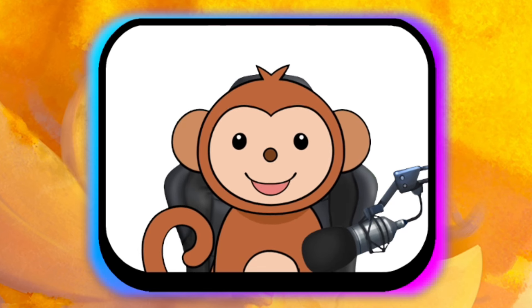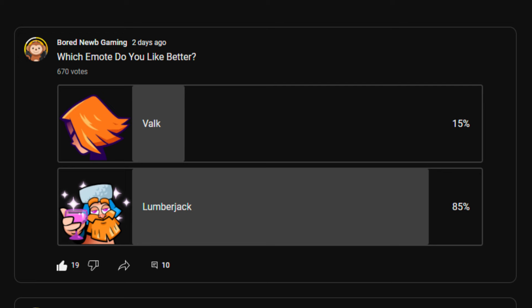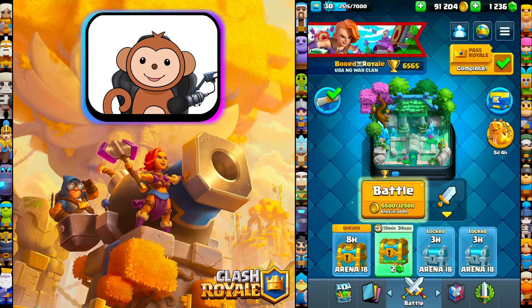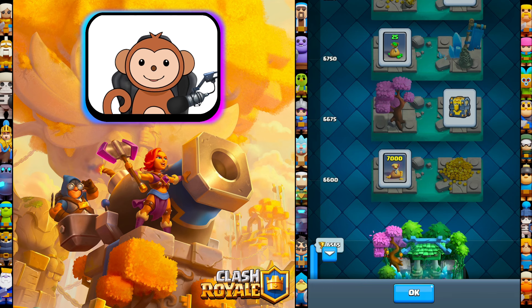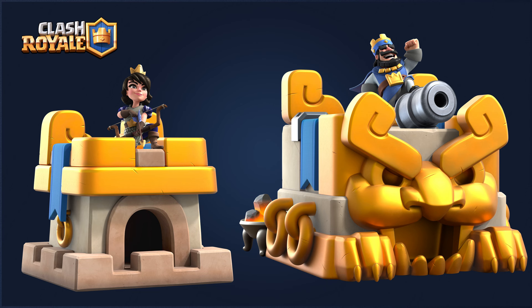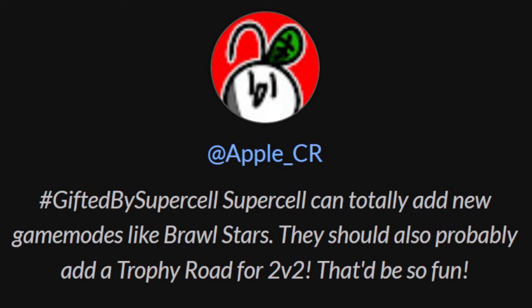What's good YouTube, it's pay-to-win time. I put up a post on my community tab asking which emote I should pick up, and you guys voted — we're going with the Lumberjack. Right now we are at 6565 trophies, my goal today is to reach 6675 to pick up this champion chest. Before we get started, I need to select the winner for the Tiger Tower skin giveaway — the winner is at apple_cr, congratulations! I will be contacting you shortly.